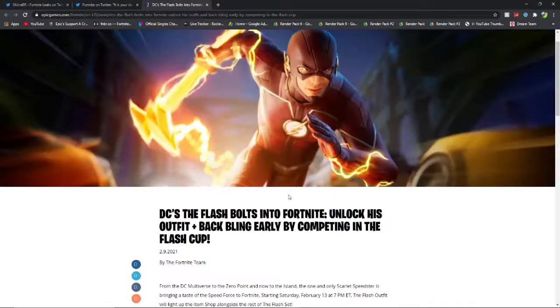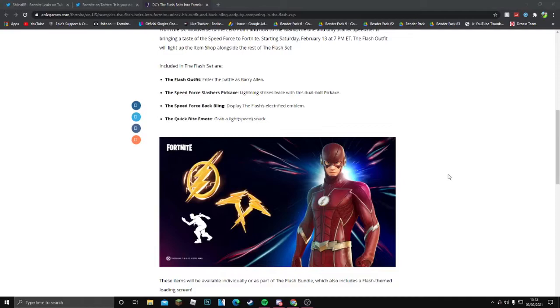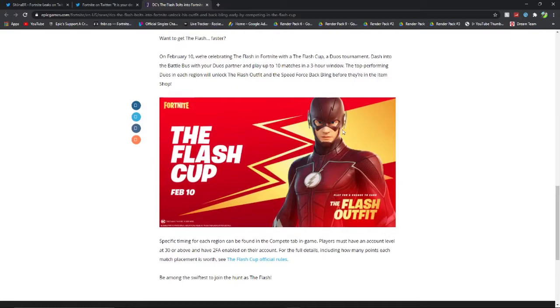Just to go through everything again: it's going to be a flash cup coming to Fortnite. The core rewards are the flash outfit, the Speed Force Slashes pickaxe, the Speed Force back bling, and the Quick Bites emote. It's going to be duos on February the 10th, and if you don't get it in this cup then it will come out on February the 13th in the item shop. Let's click on the rules and I'll be telling you the placements and dates.